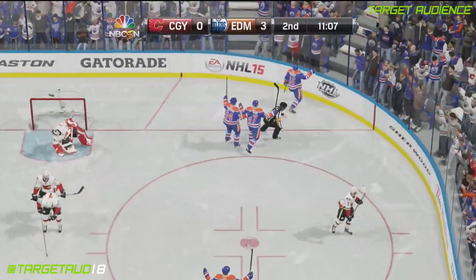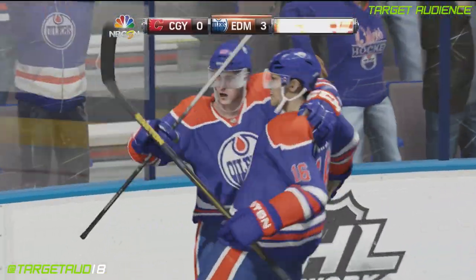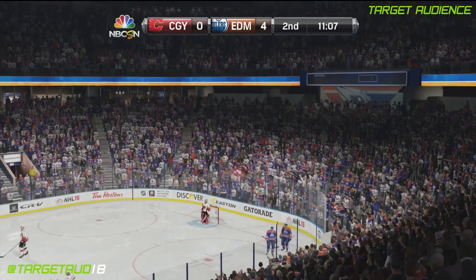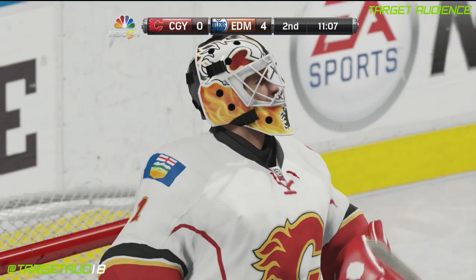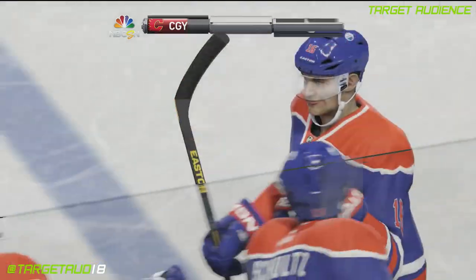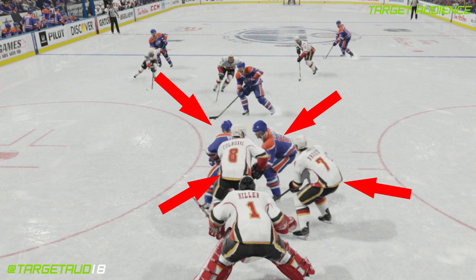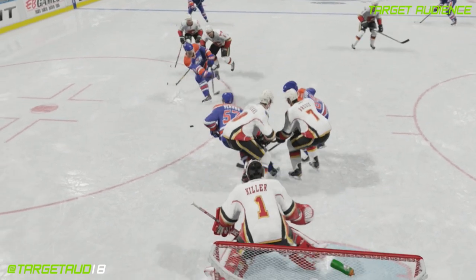Using a screen like this in NHL 15 is one of the easiest ways to score a beauty snipe. You leave the goalie searching for holes between players, and more often than not, barring the puck striking a screening player, it's going in the net. Take a look at when Purcell is ready to shoot — there are literally four players jamming up the slot in front of Hiller. He has absolutely zero chance to react to this release.